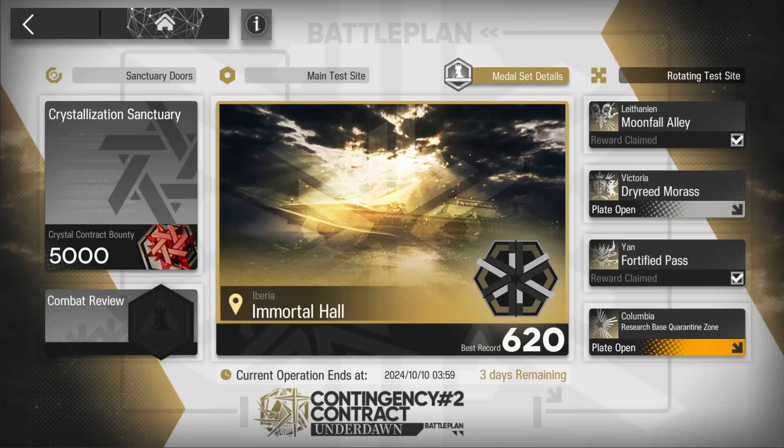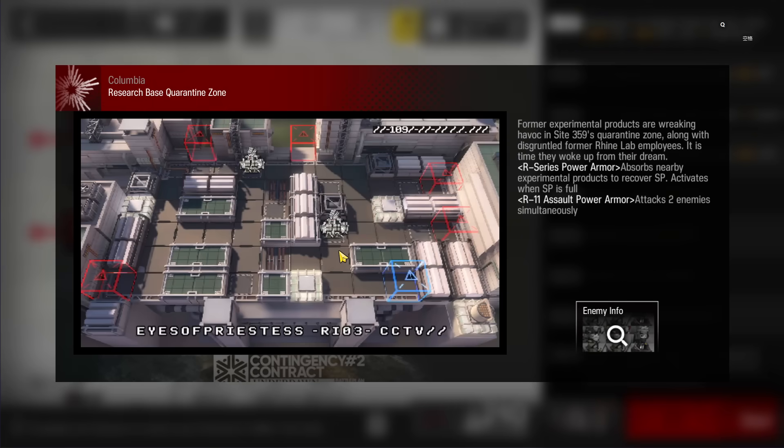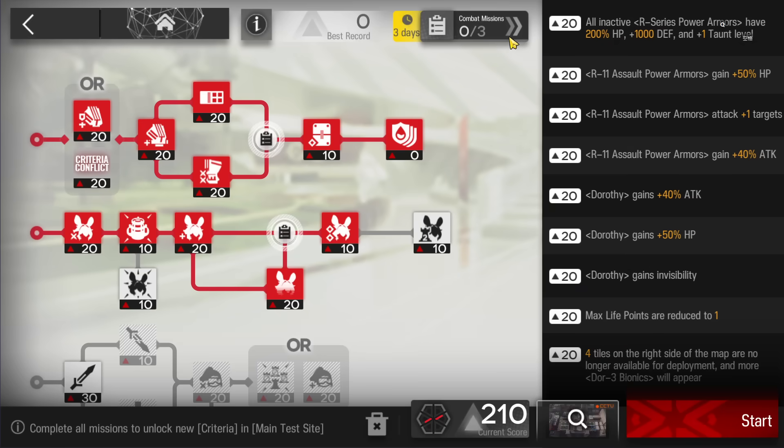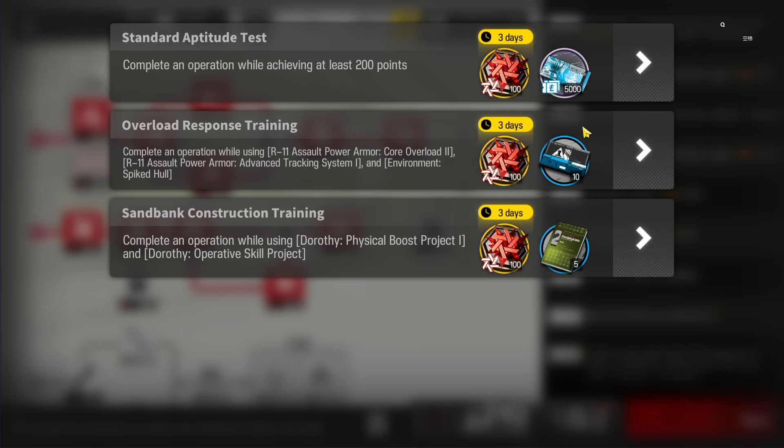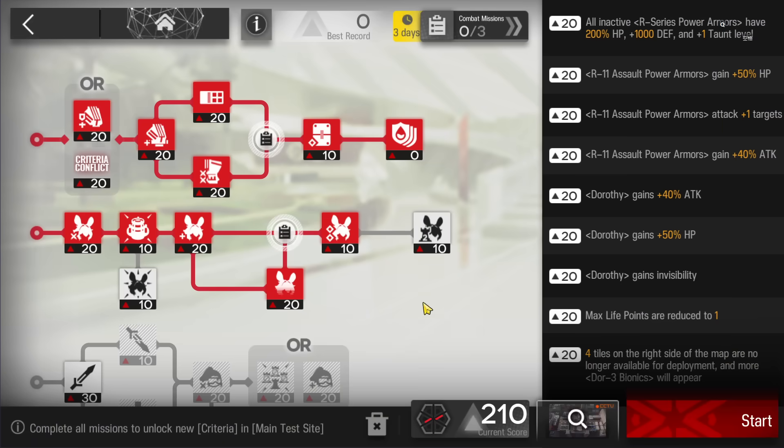Let's clear Contingency Contract Battle Plan 2 on the fourth rotating map, which is Research Base Quarantine Zone. This is the map used from the Poop Pinch Out operation. Today's one is really simple - we're going to complete all the challenges using an AFK strategy which works for both high-end and low-end squads, so we're making one video instead of separate ones.